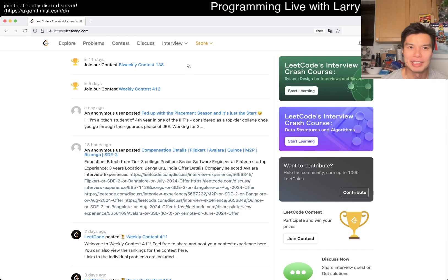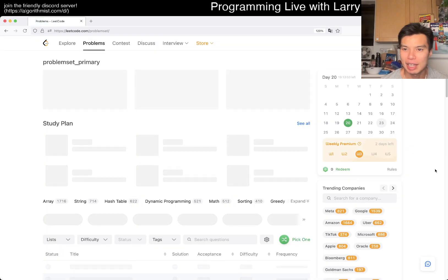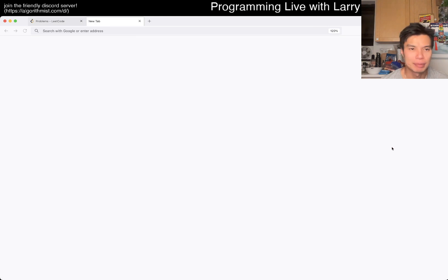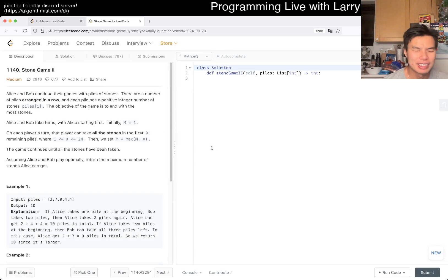Hey, hey everybody, this is Larry. This is day 20 of the LeetCode Day Challenge. Hit the like button, hit the subscribe button, join me on Discord. Let me know what you think about today's problem. Today we have Stone Game 2. I'm just looking it from the URL. I don't know what the problem is though. So yeah, 1140, Stone Game 2. Let's get started.